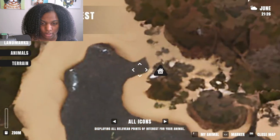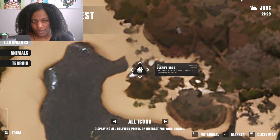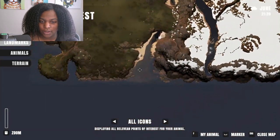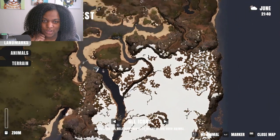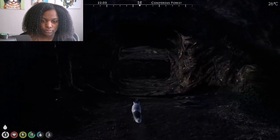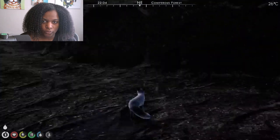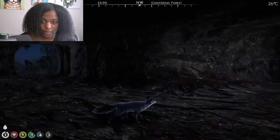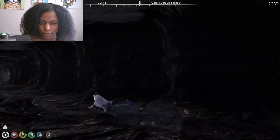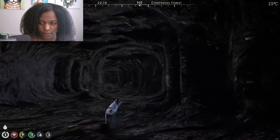The map is actually pretty huge when you look at it. It keeps track of dens, landmarks, animals and terrain - though animals and terrain you can't really access just yet. We're over here. I found a cave tunnel and tried to go through it, but no matter how much I tried, Henry would not follow me into it. The cave itself was really big, but there wasn't really anything inside, so I just ran all the way through to the other side.